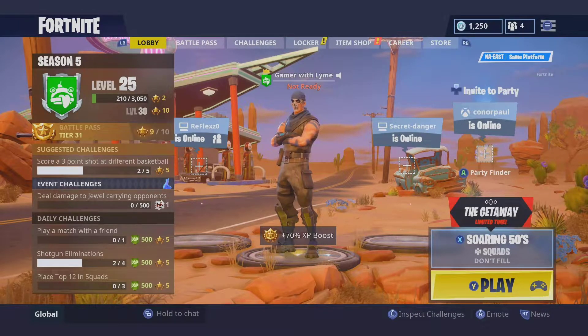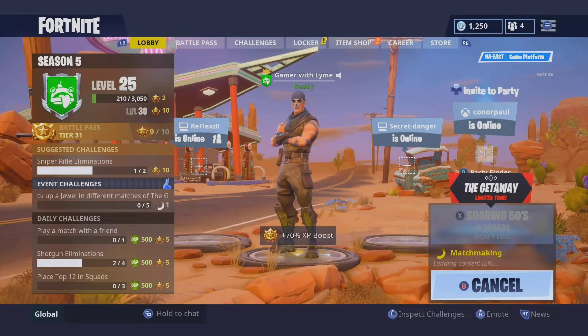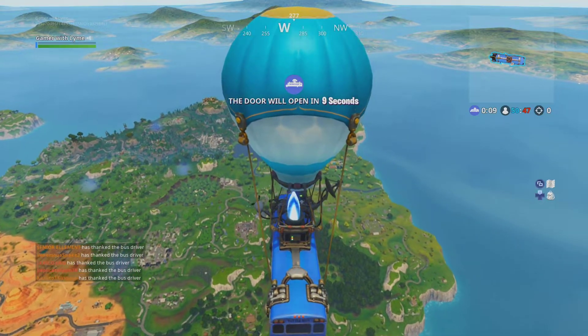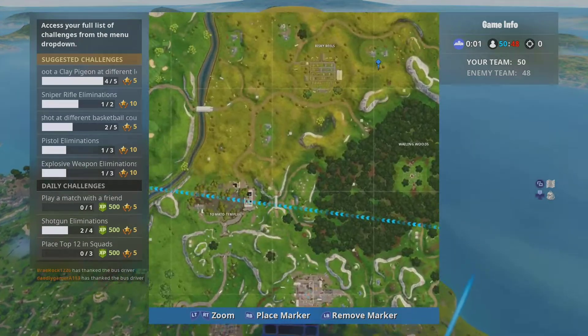As you can see on the map I already posted up there, basically all you're going to do is go to one of those spots. We're going to go ahead and hit play, I'll pick one of those locations so you guys can see firsthand what the actual puzzle pieces look like. The location we're going to is this house over here at Risky Reels.